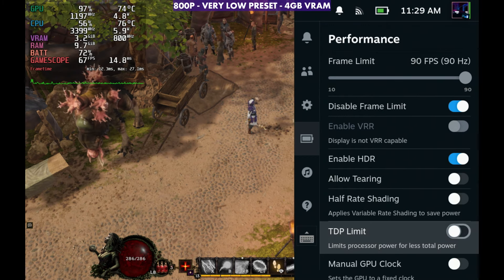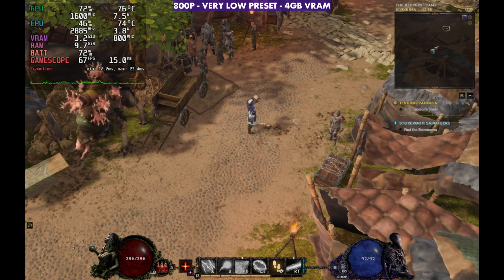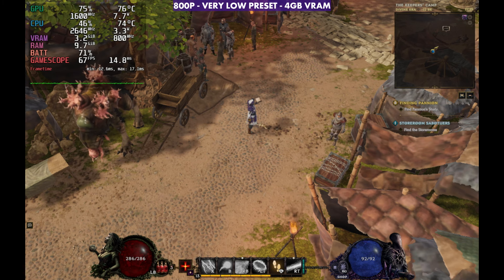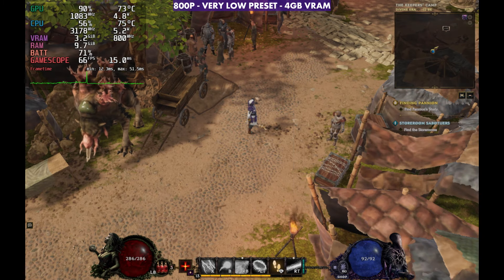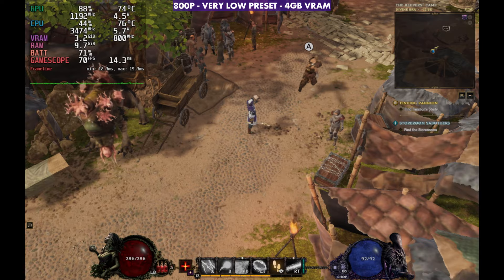I also messed around with manually putting the GPU clock to max to see what would happen. In this scenario, we actually lose performance — we're stealing power from other resources and putting it on the GPU when it's not necessary, actually losing some FPS. So I don't really recommend getting into that too much. Letting the Deck do things the way that it wants to seems to work really well.